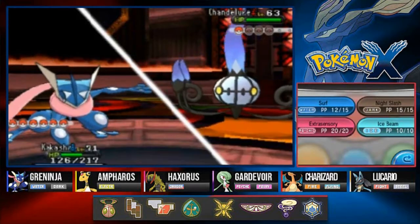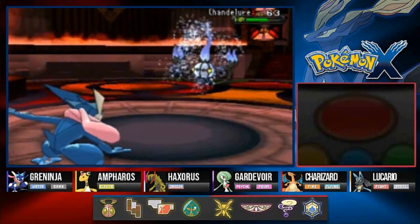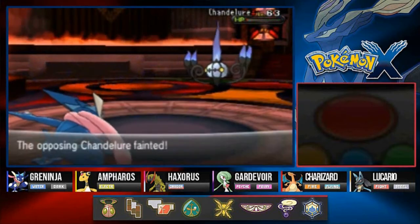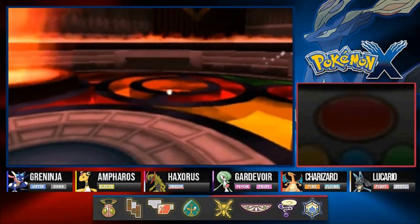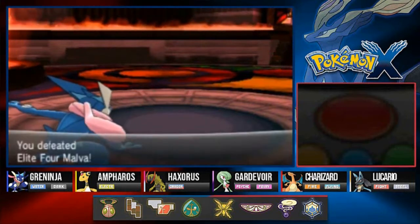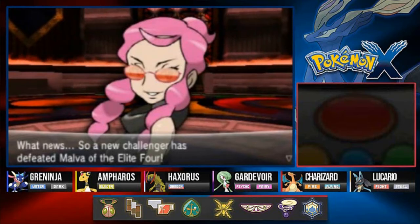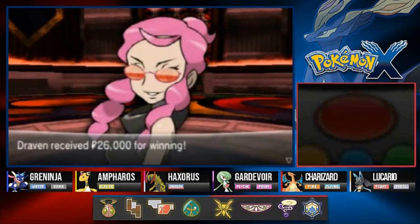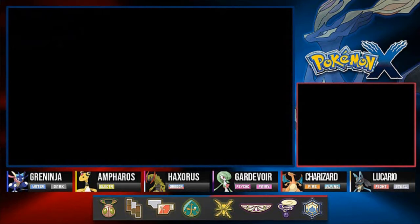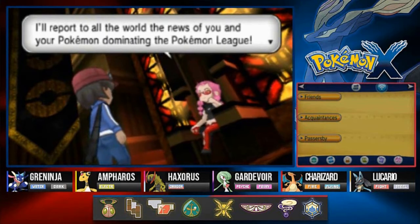Chandelure next — ready, and surf. Obviously she probably should have been the first trainer I took on, but look at that — clean sweep! A new challenger has defeated Malva of the Elite Four.